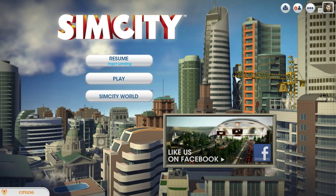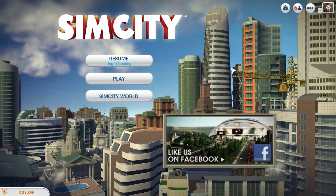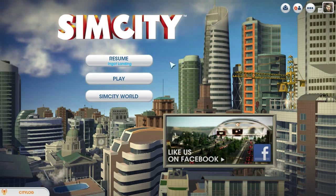Here's our down and dirty guide. One of your friends abandoned their city, so now it's ripe for the picking. You can no longer simply delete a city, so the only option now is to claim that city.